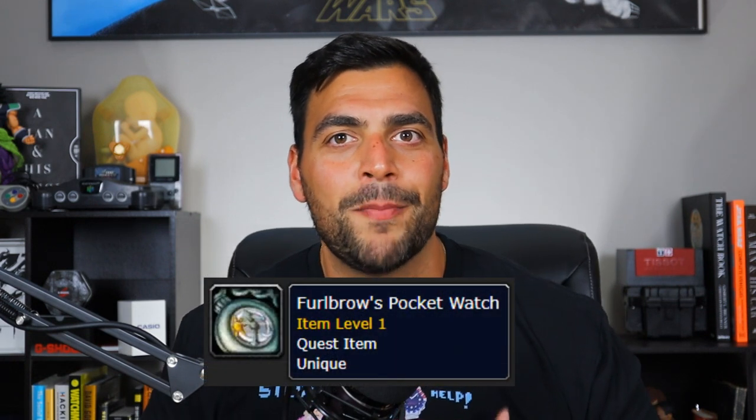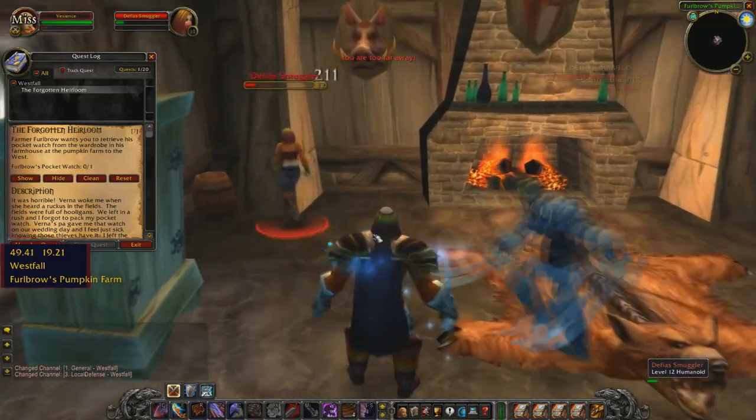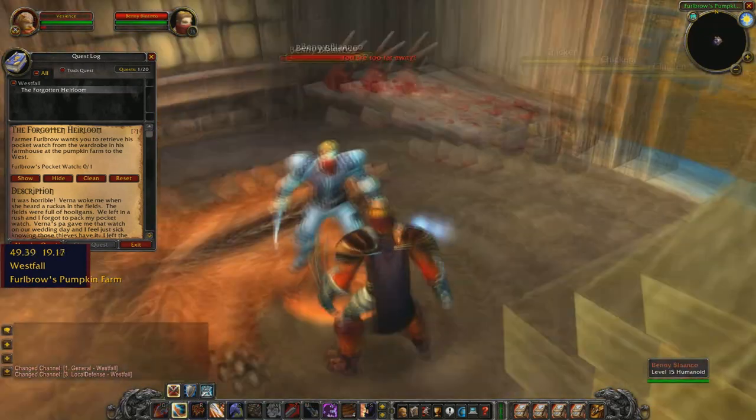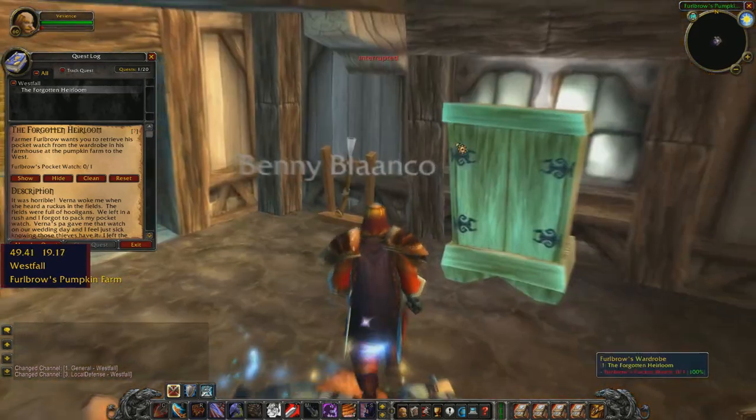Coming in at number 4, from World of Warcraft, it is Furrow Brow's Pocket Watch. We don't really get to see this pocket watch up close and personal, but you do get to see a little icon that shows a sun and moon. The reason I put this up so high is because I have a very deep nostalgia for World of Warcraft — I played that back in the day, 2006 and 2007 — and this is one of the earlier quests that you go on. You have to fight the Defias Brotherhood, recover the pocket watch, and take it back to the farmer in order to set things right.